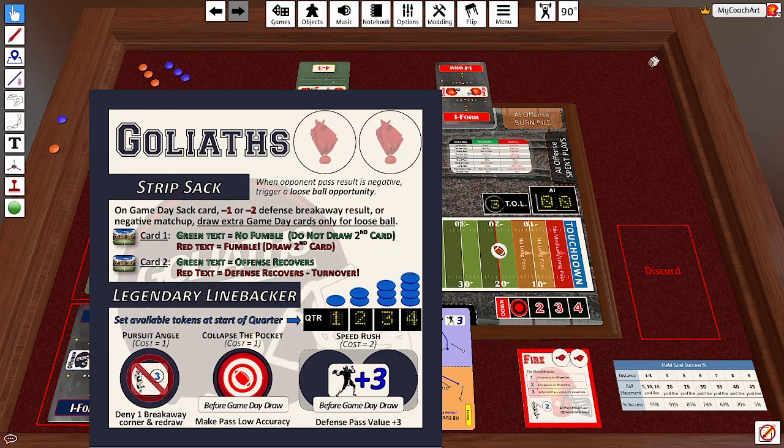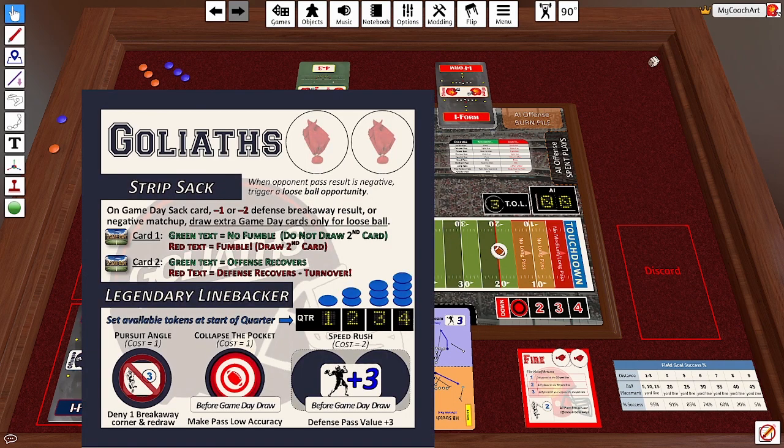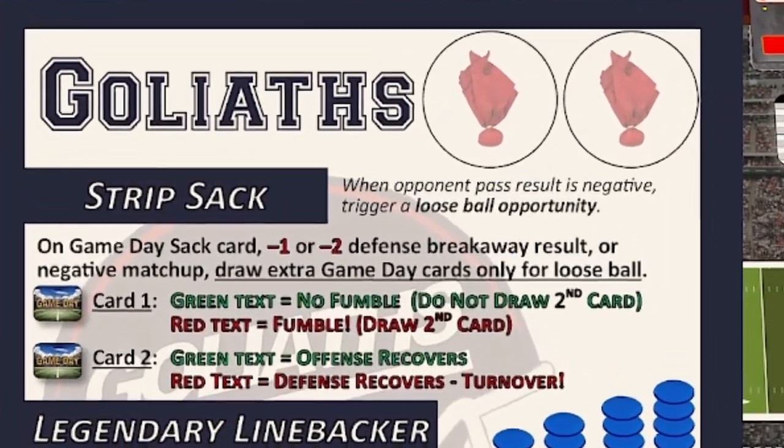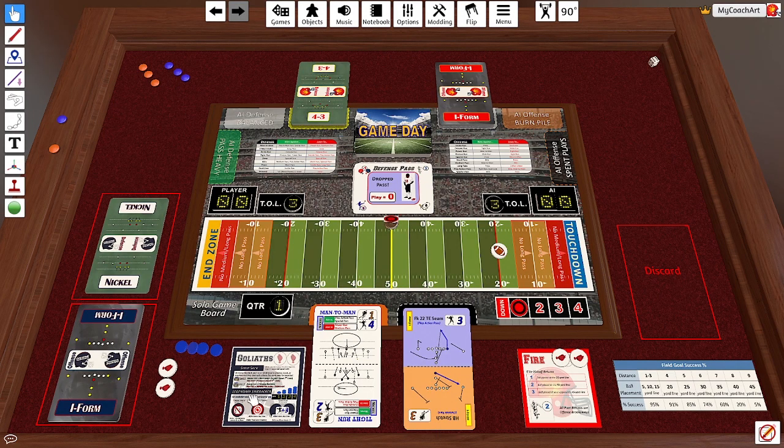The strip sack means that after you resolve the game day — the first card you pull — you're only looking at green or red text to see if a fumble actually occurred. Here is a red text card, which means a loose ball has occurred. Now we pull a second game day card: if it is green, the offense gets it back; if it is red, that's actually a turnover. Green text on the first card means no fumble, but red text means there is a fumble. On the second card, red text means the defense recovers — and that's a turnover.